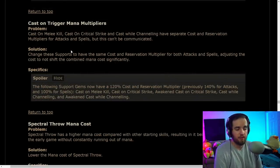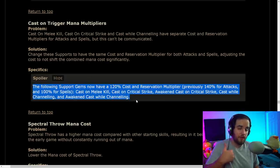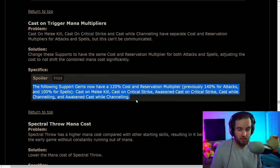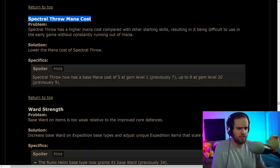They're nerfing cast-on-trigger mana multipliers — it's going to cost even more mana than before. The cost of the spells you're triggering is going up while the cost of the attack itself is going down. They said it should wash out, but I don't believe it — I think this is a mana nerf. Spectral Throw mana cost has also been adjusted.